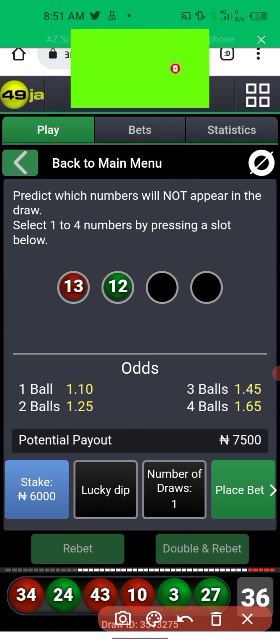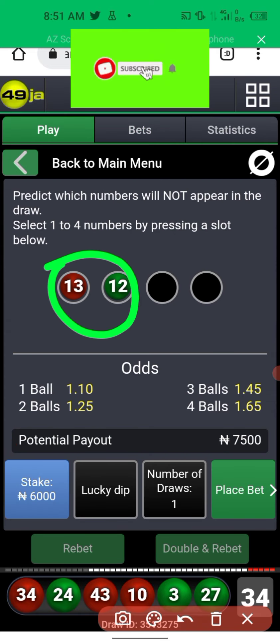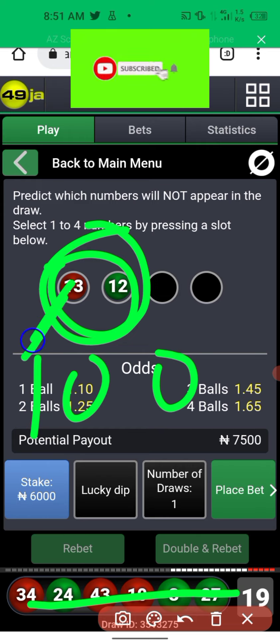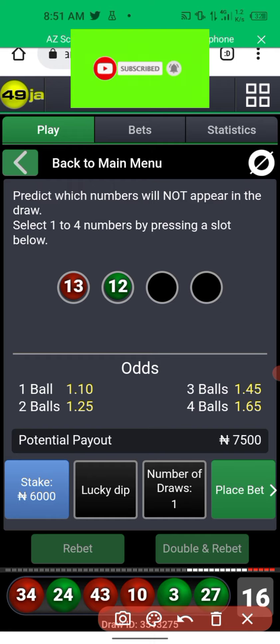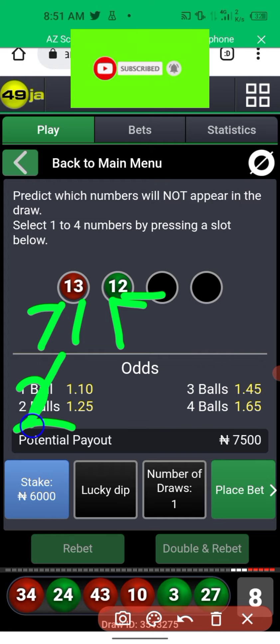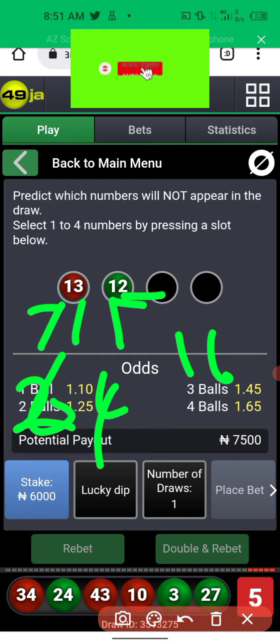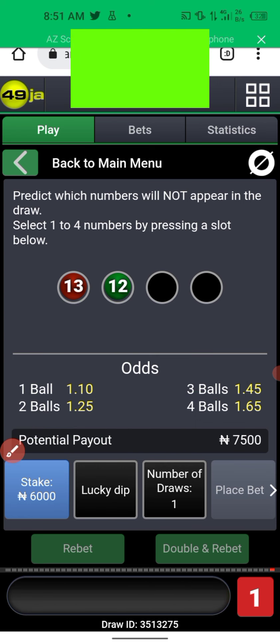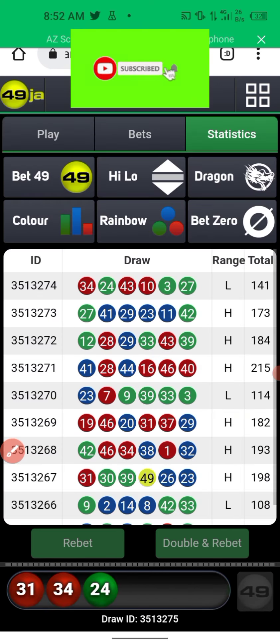Double and rebet — it's very simple. The overall odds are high at 3.20, so you're staking only 200. If you double and rebet and any of them wins, you completely recover what you lost. You can see this is a complete jackpot. Our colors were 13 and 12 on the previous game — we lost on both — so you double and rebet. Now it's a complete win. If you're playing 100 you make 329, and if you double your stake to 200 you make 648.